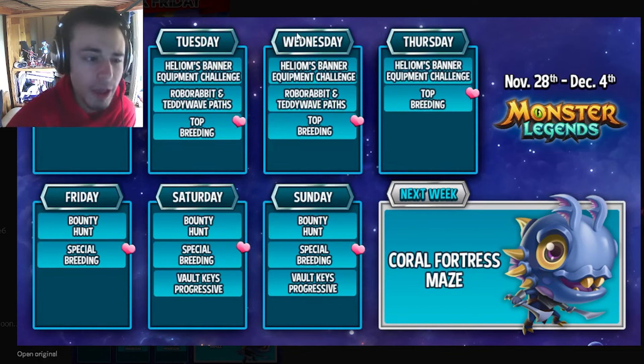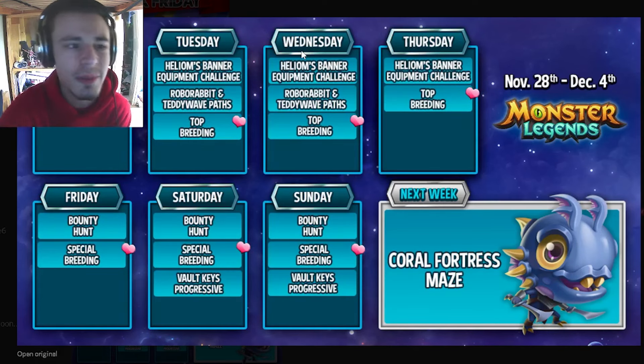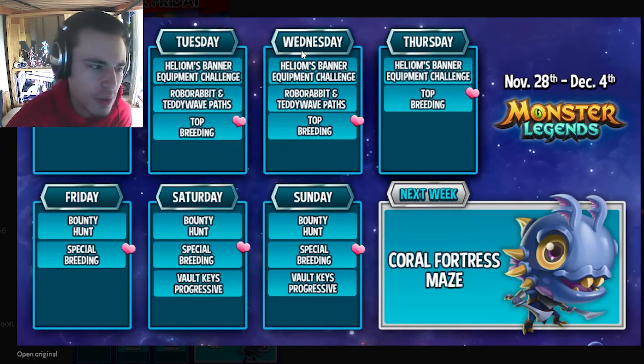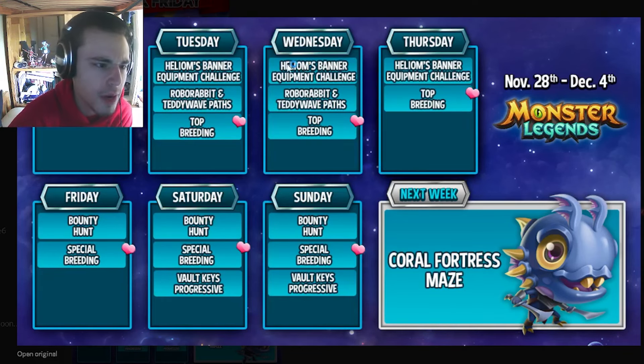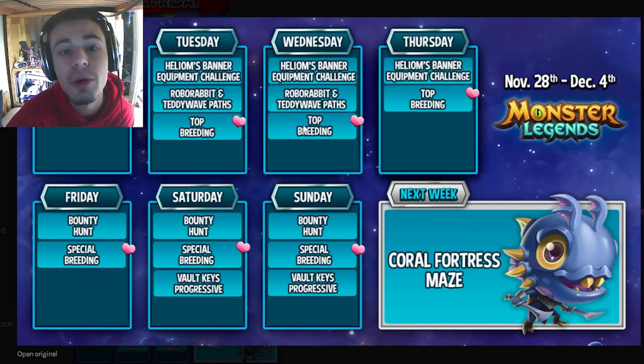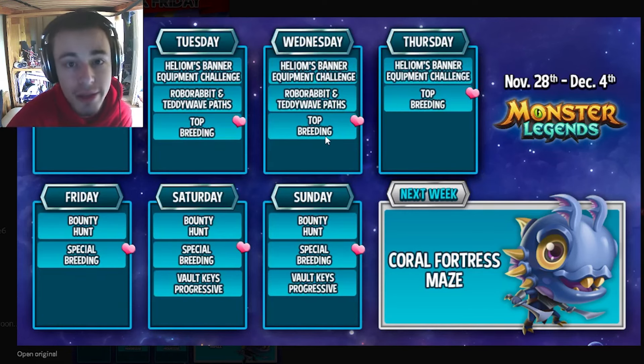Helio M's Banner is actually pretty good — it is an obsidian relic — but it will cost around 900 gems to get, so I'm not sure if it's really worth that many. But if you have an abundance of gems, go ahead and try to get it. The Robo Rabbit and Teddy Wave Paths are okay; you can just get whichever one you need for books, since neither of them are really too powerful. The Top Breeding is good for books as well.